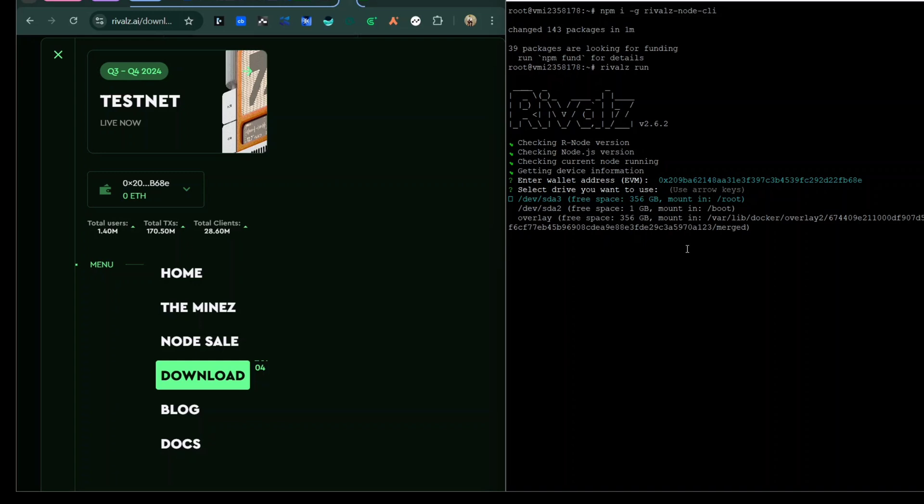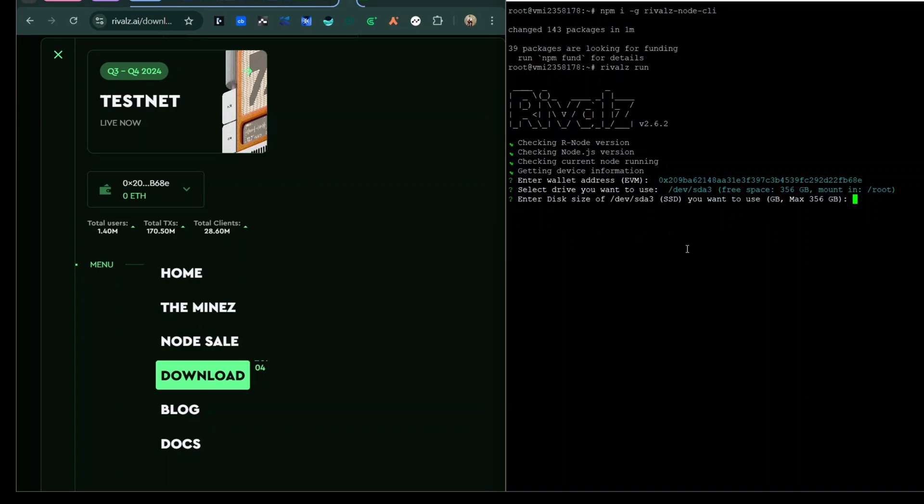This section is where you select the disk. Remember I'm also using this VPS to run a Covalent node, which is why it's showing multiple options. If you aren't running any other node, it will just show up cleanly. I'll click option number one and press Enter — it will then prompt me to enter the storage space I want to dedicate to Rivalz. I have 360 gig available so I'll allocate about 300 to 350 gig for Rivalz.